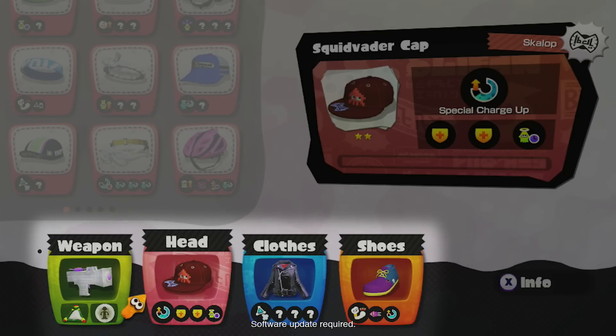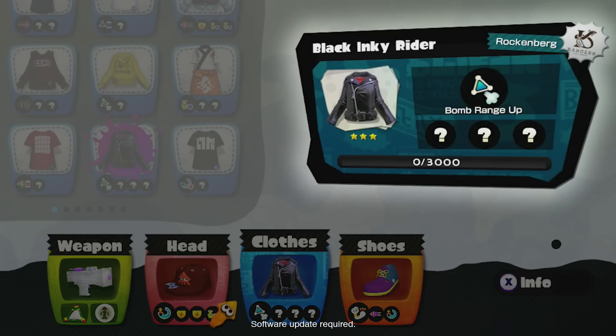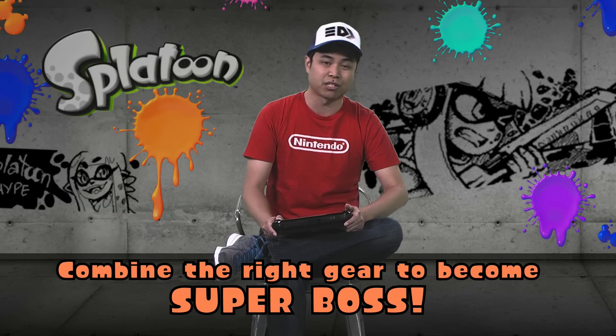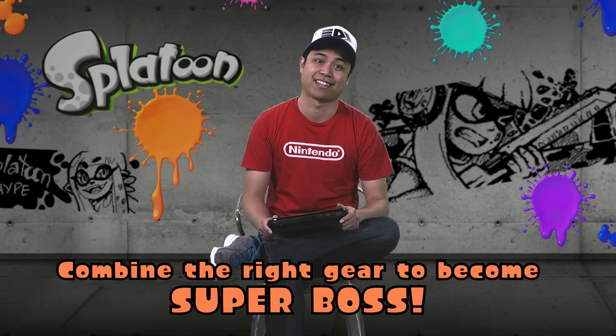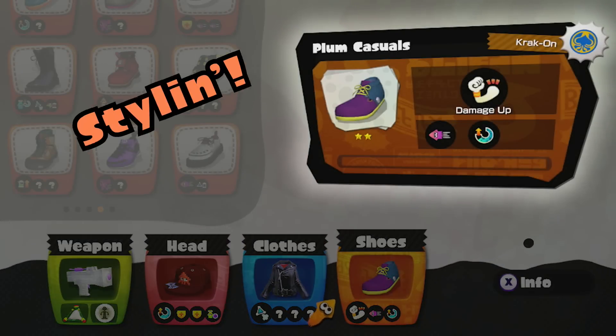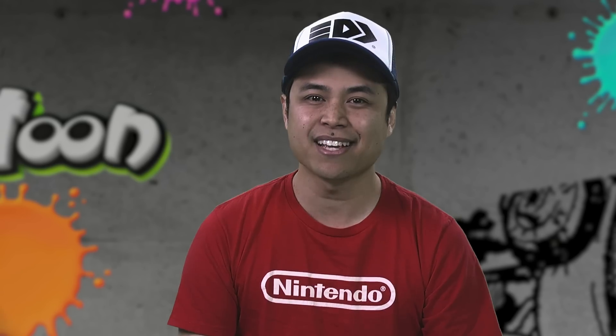Next, we have the black Inky Rider jacket. This is my personal save file, so I haven't unlocked all of the sub abilities yet. But check out that primary ability — bomb range up. This one throws bombs, right? Splattershot Jr. sub weapon: bombs. This is a great jacket to have. Now check out my Plum Casual shoes — look at that damage up. Let's take this outfit for a spin.